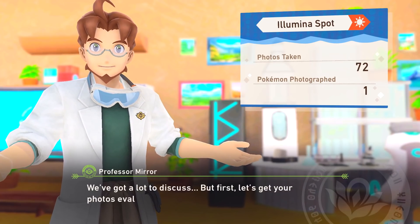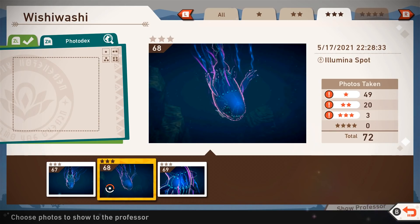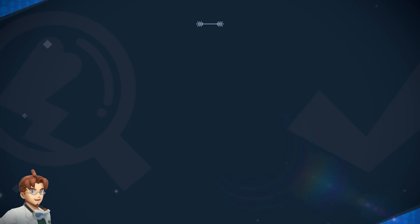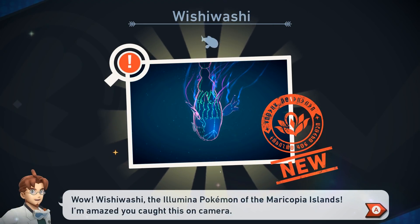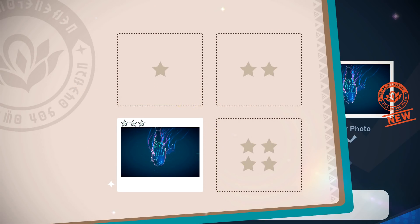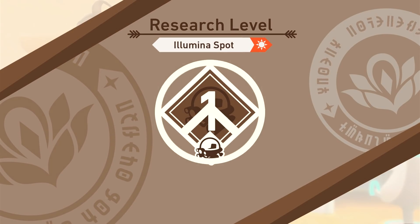We've got a lot to discuss, but first let's get your photos evaluated. It's only like one Pokemon we've technically pictured. So even though we took all these pictures, we only get to submit one of them — sort of a shame. I'm going to let it do it automatically, hopefully it'll choose a really good one. Looks like it chose one of the three-star ones, so that's nice. Wow, Wishiwashi — the Illumina Pokemon of the Maricopia Islands. I'm amazed you caught this on camera. Three stars and a decent score — 4,000 points. And it'll get to level two, so hopefully we'll see even more cool stuff next time.